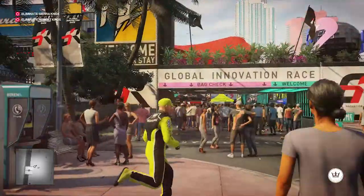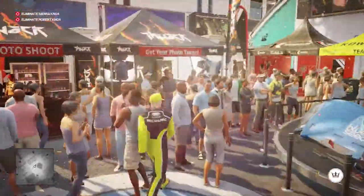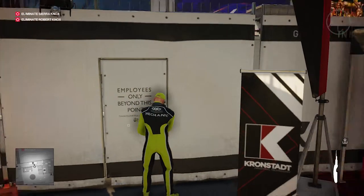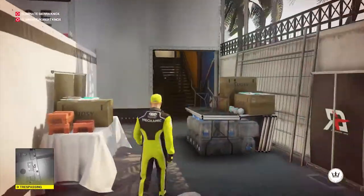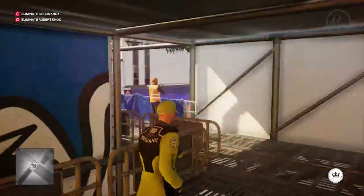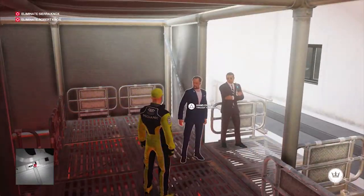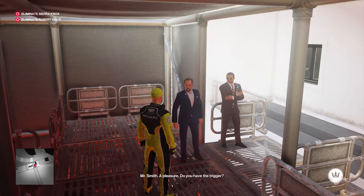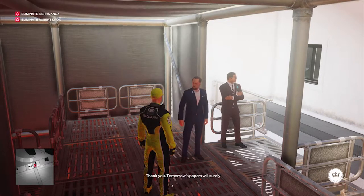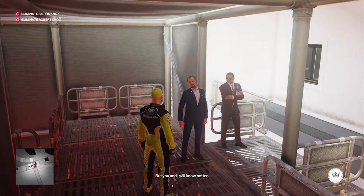Now that he's been called, he will make his way to one of the race marshall bridges — you can see him highlighted there. Make your way back through the main entrance; over here is a door you can use. Be careful because there are event crew — I got spotted but hid in the crowd and made my way back once he disappeared. Then go through the door, up the stairs, and over to Robert Knox.